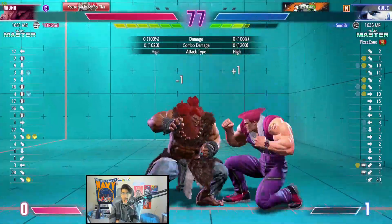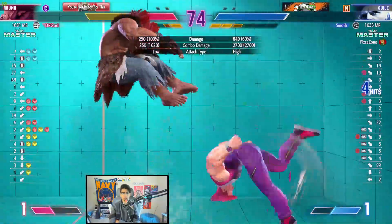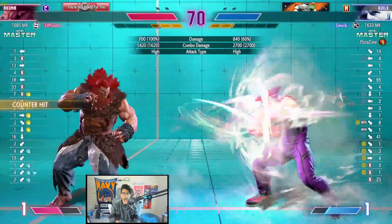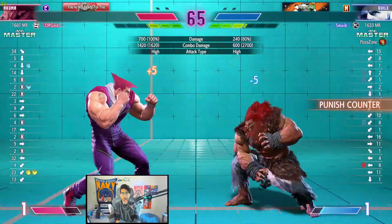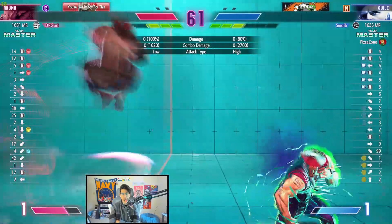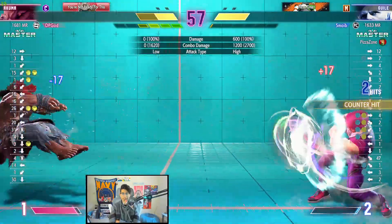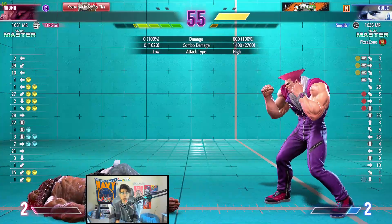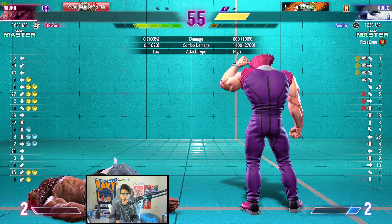A lot of parries. Good back throw — no back throw. I wonder why he never commits to the back throw for corner control. Once Guile puts you in the corner you're literally just playing Guile's game. Smo constantly just wants to stay mid-stage. It's a stage, not a map — somebody actually told me that once and I told them to shut up.